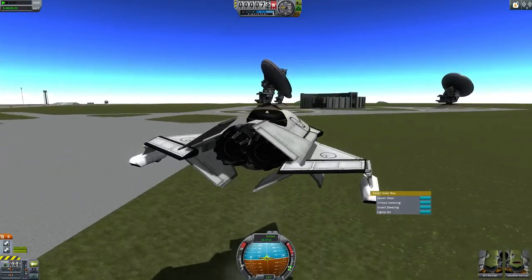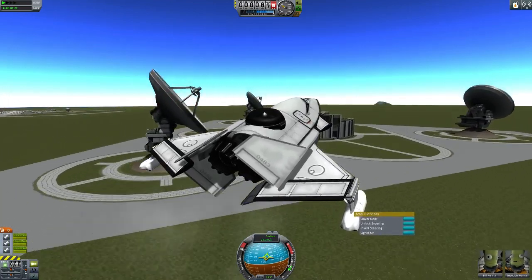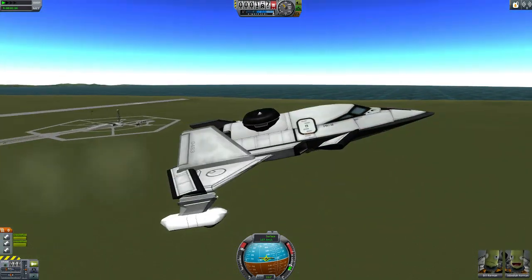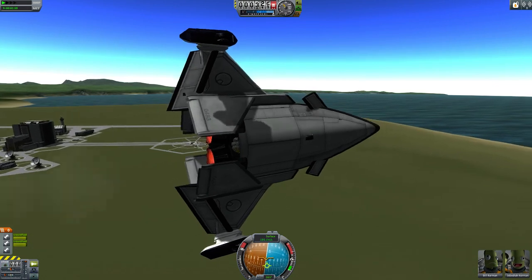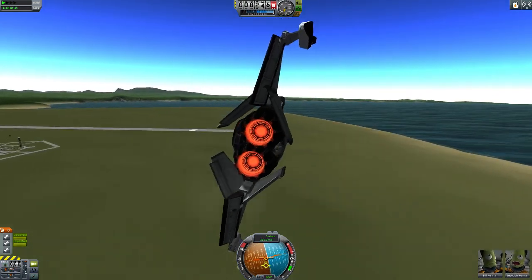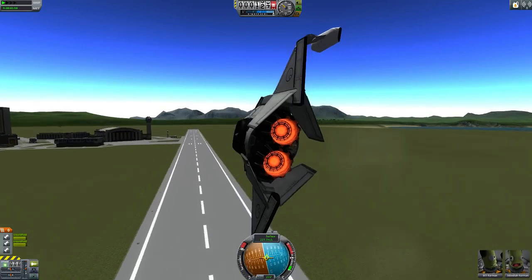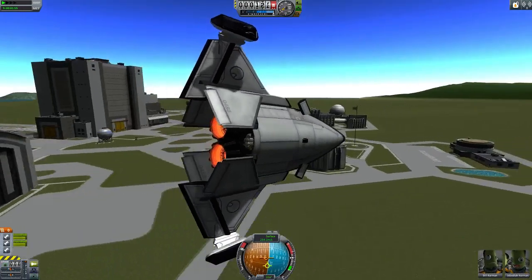Let's go horizontal, let's see how fast this baby can go. Max speed — turn off the VTOL engine, and there we go. I'm up about 300 to 500 meters and you can reach about 230 meters per second. That's pretty fast, even for a little plane.